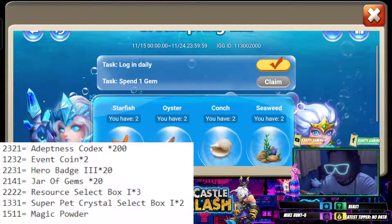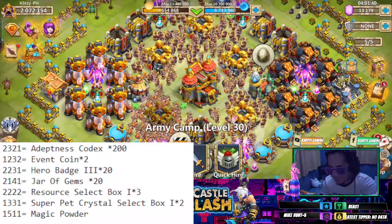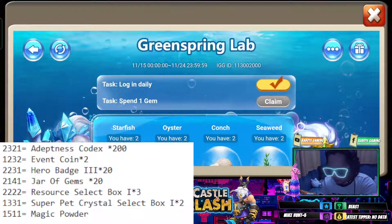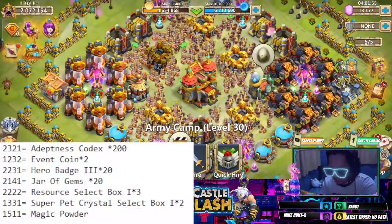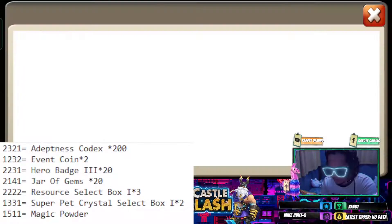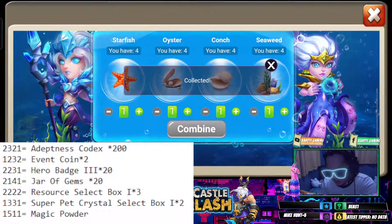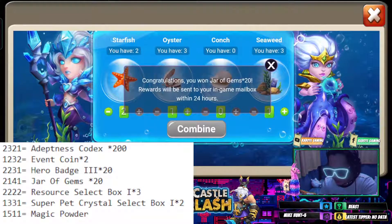I think I just want to get the Jar of Gems. Let me spend a gem — there you go — and let's go to Magic Lab again. Let me do it again. Okay, we have to hear that sound. There you go. The code for the Jar of Gems is 2141, so two one four one. There you go, we have the Jar of Gems.